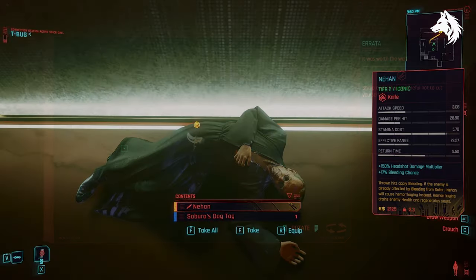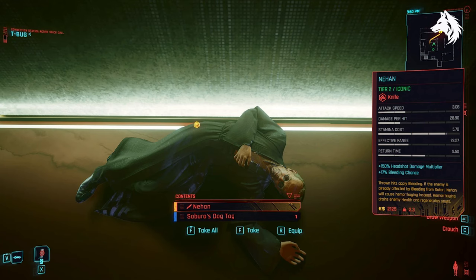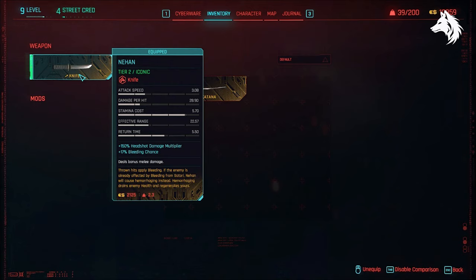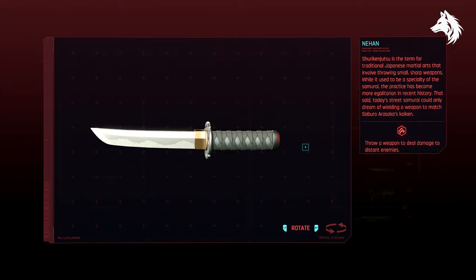First, to get it out of the way, is a missable iconic called Nihan. To get this one, you loot it from Arasaka during his quest, right next to where you get the Satori iconic, but you need to get this during the heist mission as the apartment will no longer be available after the quest.